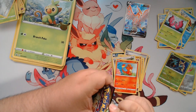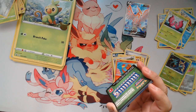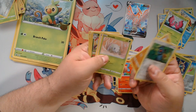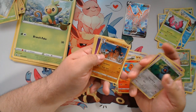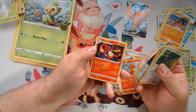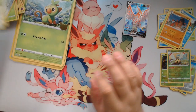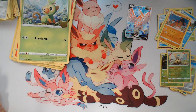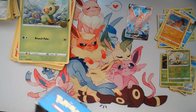Let's go ahead and open up the last Vivid Voltage pack - our first and only hit was the Talonflame full art. Going through the last pack we get a reverse Incineroar, which is pretty cool, and Munchlax as our rare. Hey, there's a Charmeleon - we were just talking about Charmander - evolutions, but no Charizard. Everybody wants a Charizard. Let's go ahead and crack open our Blastoise VMAX box.